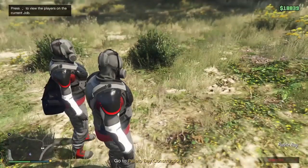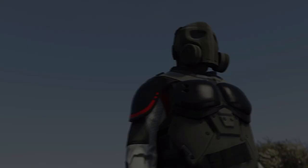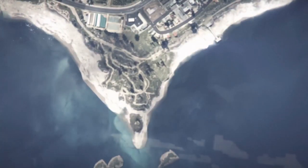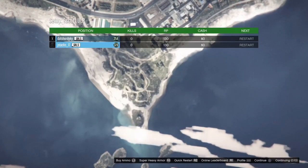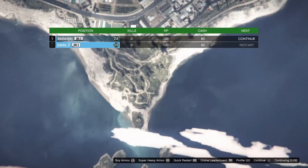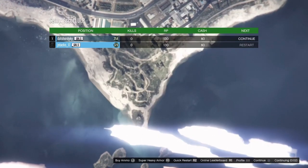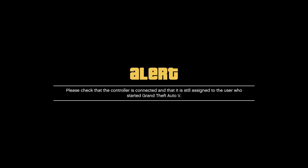Alright, so the mission started up. Now we're just going to pull out an explosive and kill ourselves — doesn't matter which explosive. As you can see, it says mission failed, so now it's going to bring us back to this menu right here. Now that we're on this menu, we're not going to press anything at all. Just tell our friend to press continue, and we're going to wait for the time to go down in the bottom right corner. Wait for the little loading circle in the bottom right corner, and then we're going to disconnect our controller.